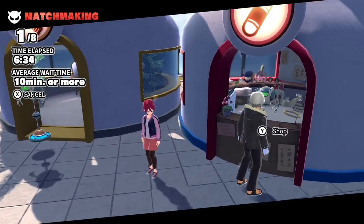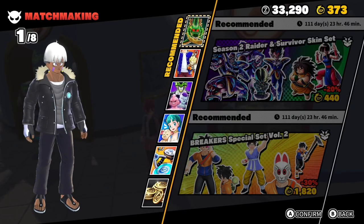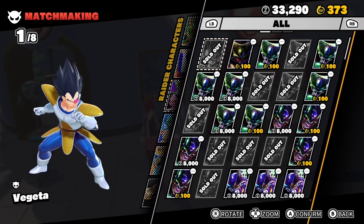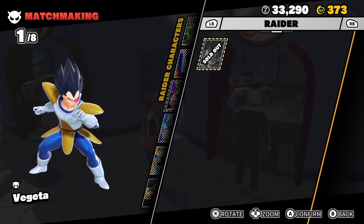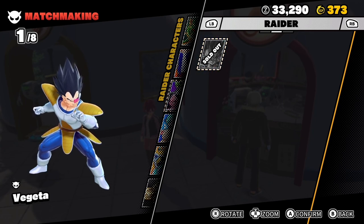First, we're going to go over Vegeta. You go to the shop right over here — not that complicated, pretty small map. You go all the way down to the Raider section. It's the first thing, but there's a tab that says Raider. If you want to know how much he costs, he's about 550 TP.